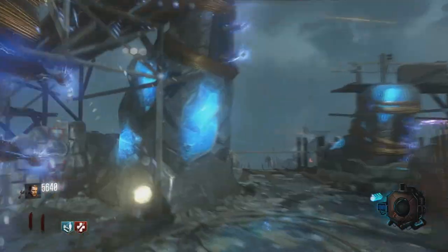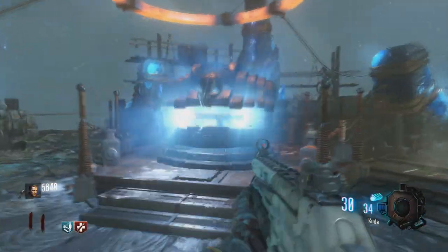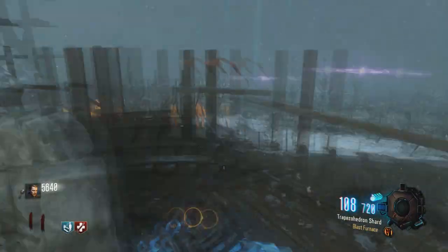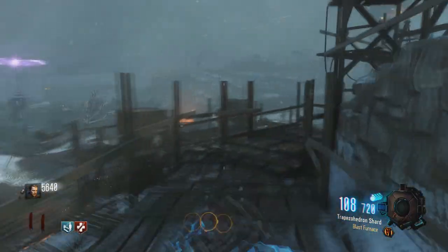So there you have it guys, that is how to pack a punch on the map Origins. Hope you guys enjoyed. If you want to see more zombies gameplay then please leave a like and subscribe.